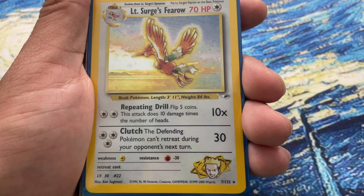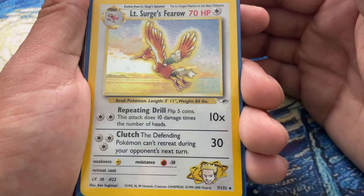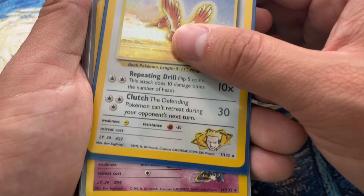Then we have this Feraligatr from Neo Genesis and Lieutenant Surge's Feraligatr. If you don't know, Feraligatr cards have to be some of the most gorgeous cards. There's a Fero GB promo that I'm trying to get. They just look better than Ho-Oh in my opinion in a lot of cards, except for the Sky Ridge Ho-Oh which is like god-tier gorgeous.